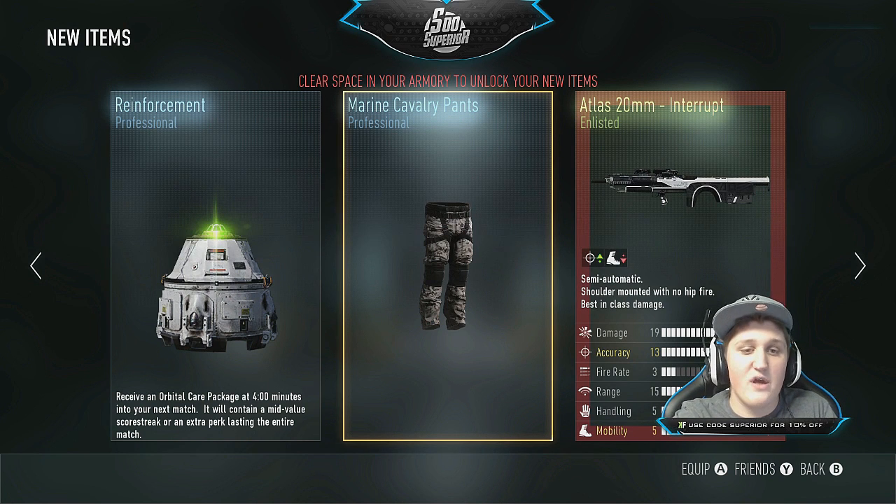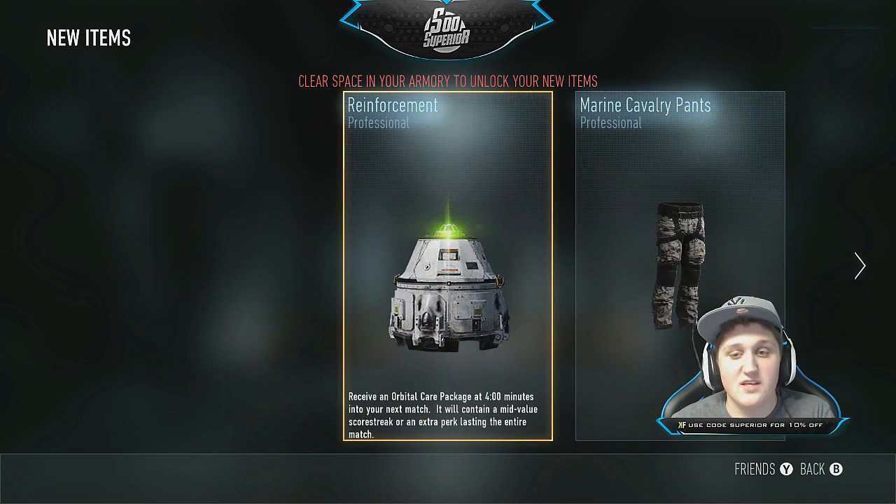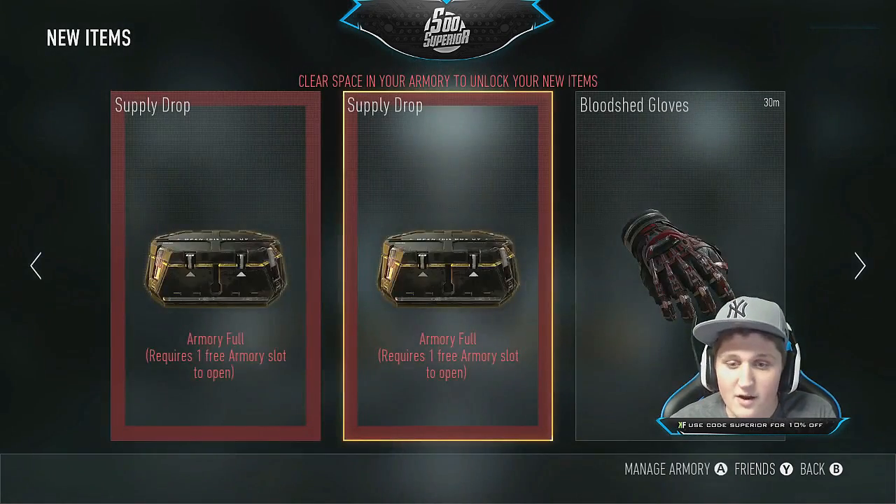We have a professional care package — that is awful, I don't want that, I want nothing to do with that. I'd rather get knee pads than that so I can at least use the knee pads. All right, going on to the next one — hold on, armory full.